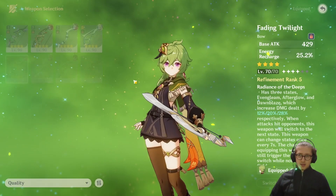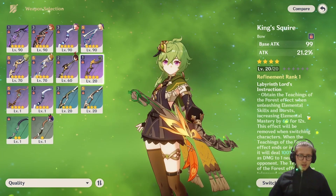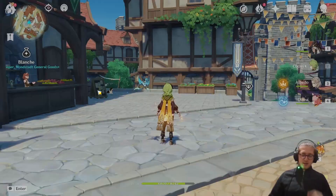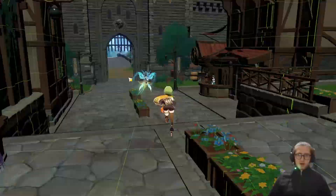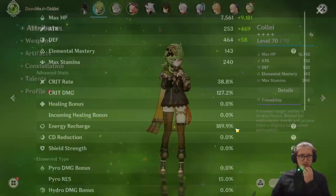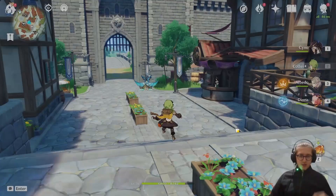Having Favonius on her would be better, but it doesn't matter — I don't really want to mess up my Gorou's setup. This could be interesting — should I give her this weapon? I think this is a better team with the Traveler. I'll give her that, and her energy recharge should drop a little bit, but I don't really care about her kit right now.